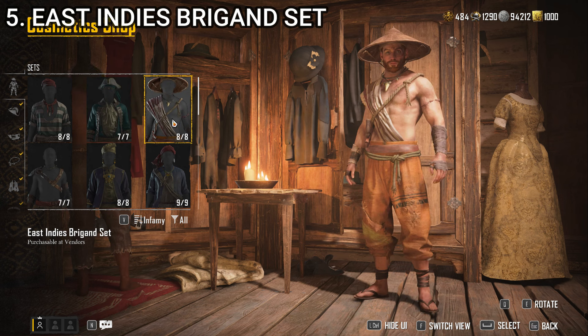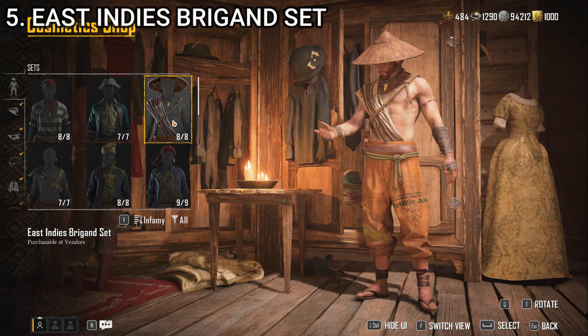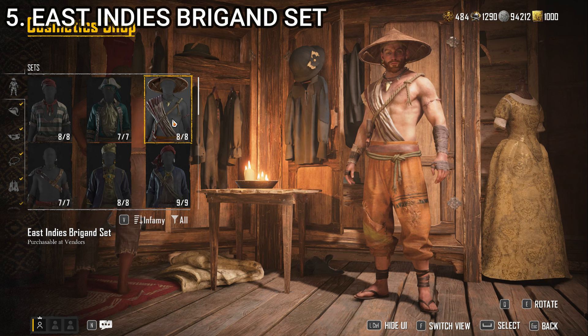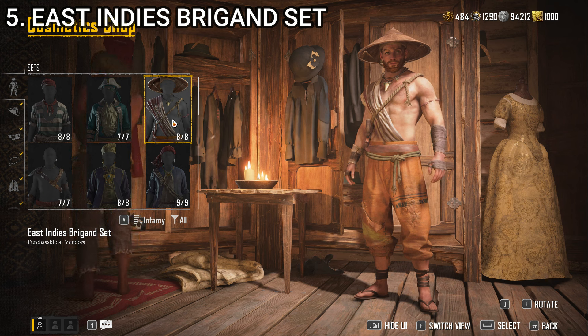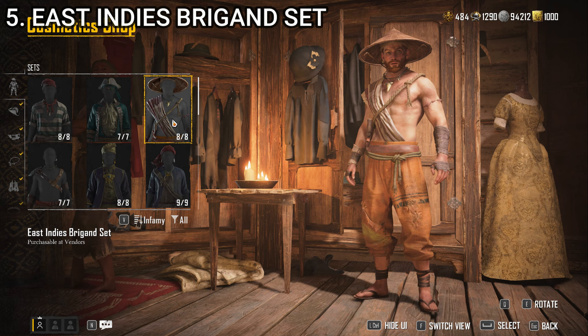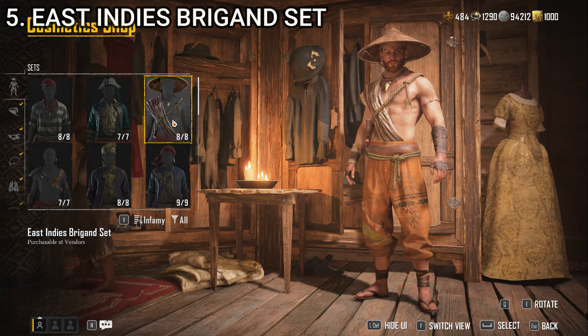At number 5, we have the East Indies Brigham set. This is definitely one of the most unique outfits in the game. It's got the rice picker hat and everything — it's very Eastern pirate themed, and for that I think it fits very well. It's hard to believe it's something a captain would be wearing, but it does look cool enough to rank it high on the list. I've worn this one quite a bit. The only thing that would improve it is if the belt had some sort of a sword or saber on it — then it would really be excellent. But as it is, it's pretty good. That is the East Indies Brigham set.